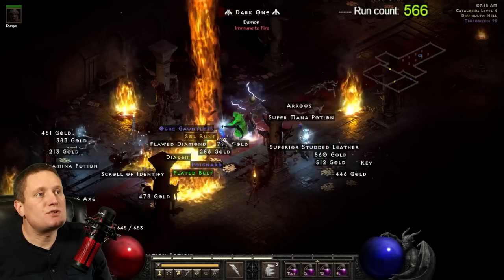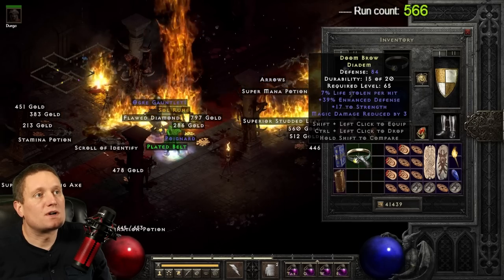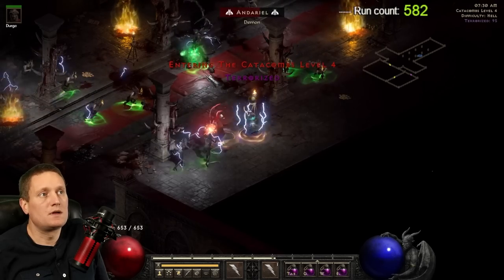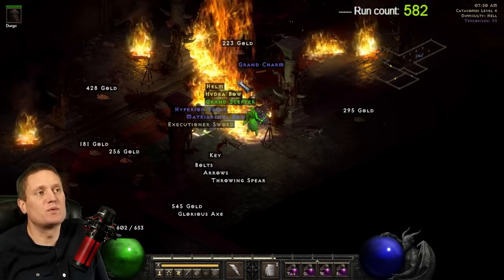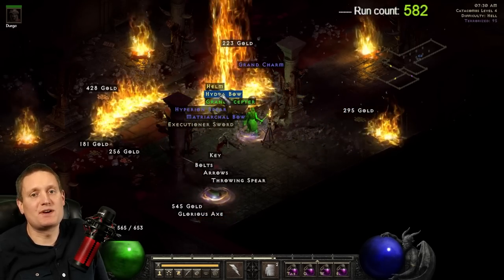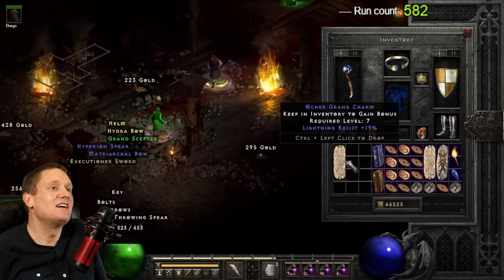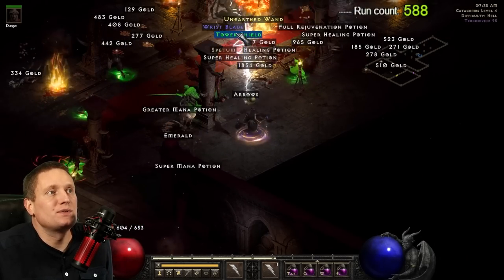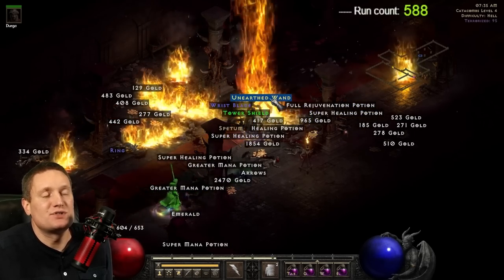On this run I want to show that Andy dropped a rare diadem — we're gonna find that Griffin's soon, it's gonna happen. On run number 582 I want to bring your attention to the rare hydra bow on the ground that could have rolled Windforce. I had a Windforce drop here previously — mentioned it in my last video — but I missed it and didn't pick it up. I'm also pointing out another rare unearthed wand that could have been another Death's Web. This is definitely a hot spot if you're trying to find Death's Web.